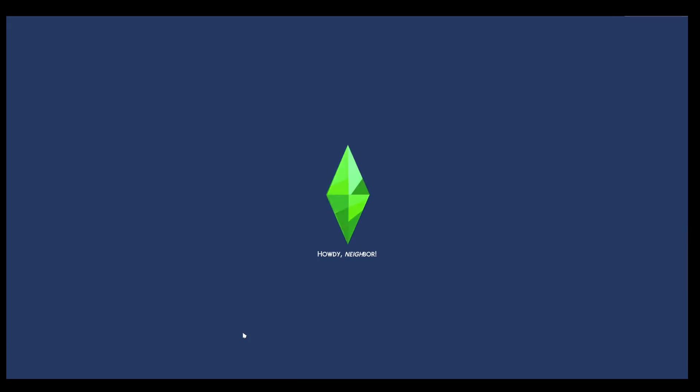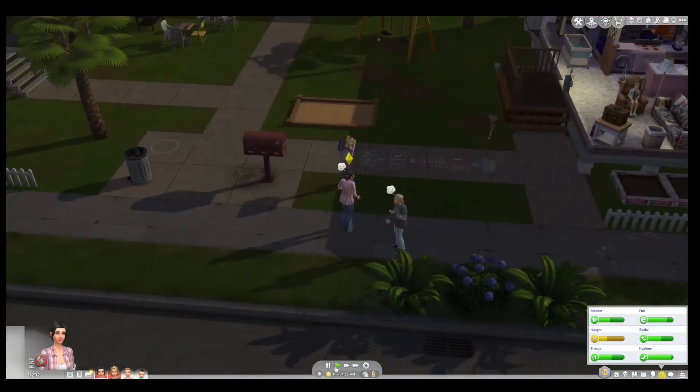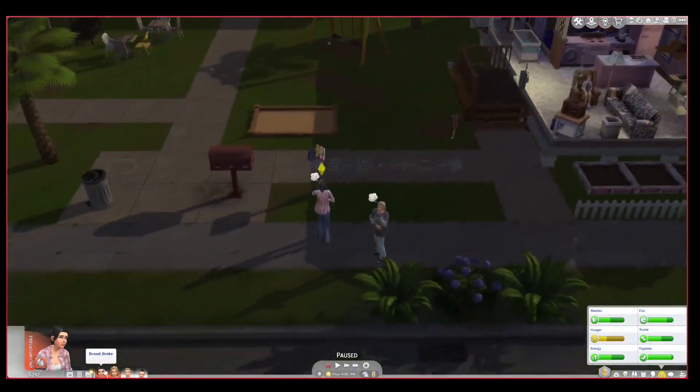This isn't my save file — this save file was made by another Plumb Bob. I'm just saying what I've done while I've been playing them. I don't know why it says items removed, because I've literally been playing this household with all the packs, everything that's required.